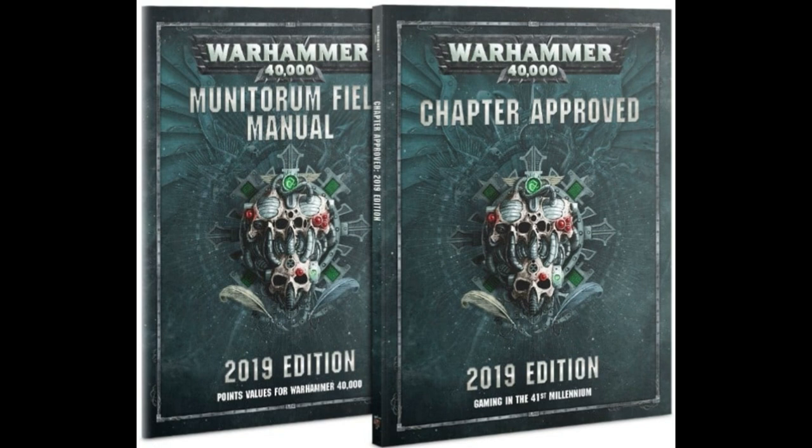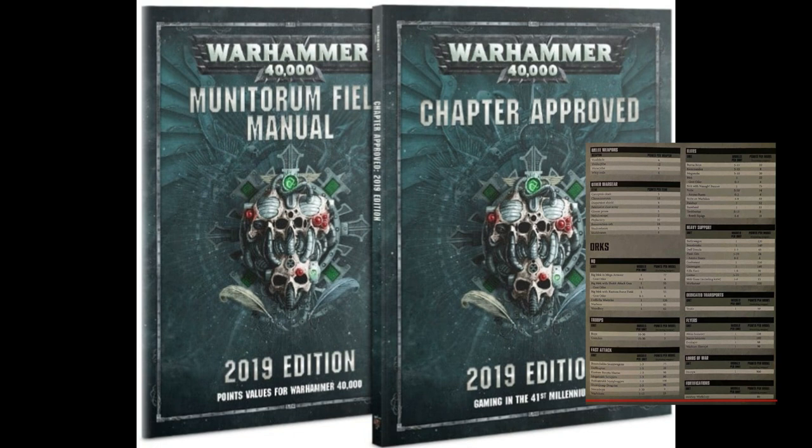The Def Koptas dropped 10 points to a measly 20 points base per model, which means with the twin big shooters you're talking 30 points per model. That will really help fill up a brigade detachment, which a lot of people are already using them for — a straight-up 30-point saving off the brigade is very useful. Even with rockets you're still talking 44 points, so maybe they'll see some more tabletop play too.